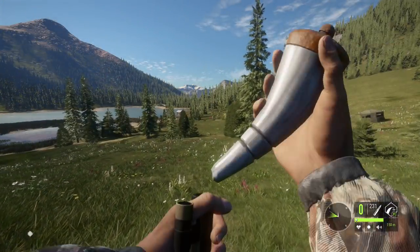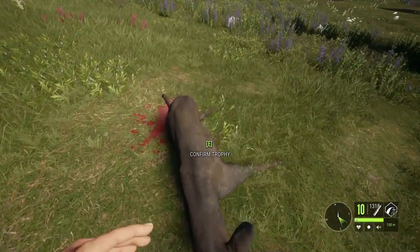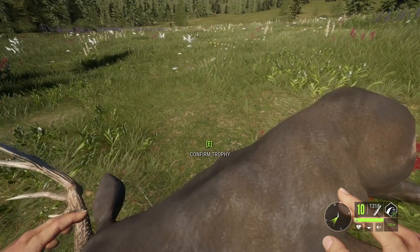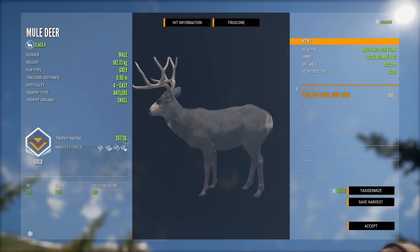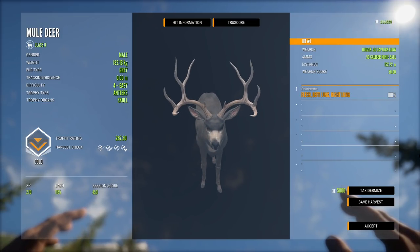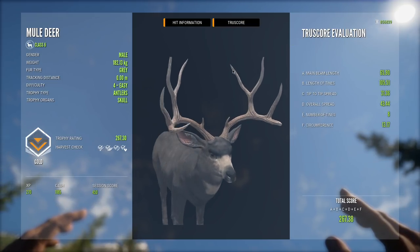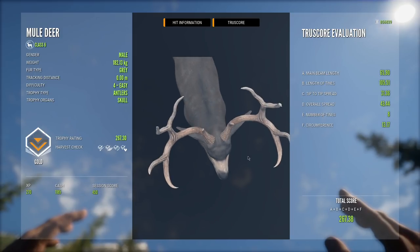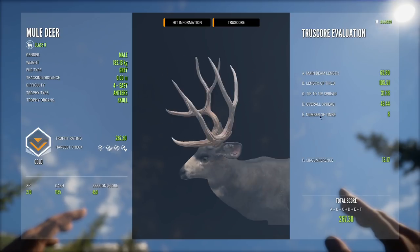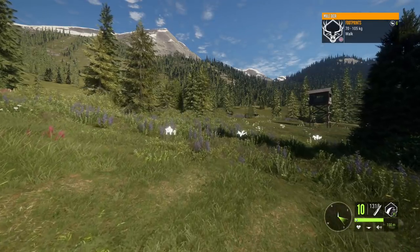Yeah, that'll take him down easy, and he actually dropped on the spot. Here is that mule deer — a good looking buck, kind of like that last one but way wider. 267 — that's a huge deer, a monster of a mule deer. I love how wide this one is; it's wide but not too wide, feels like the perfect width for a mule deer. I will take that any day.